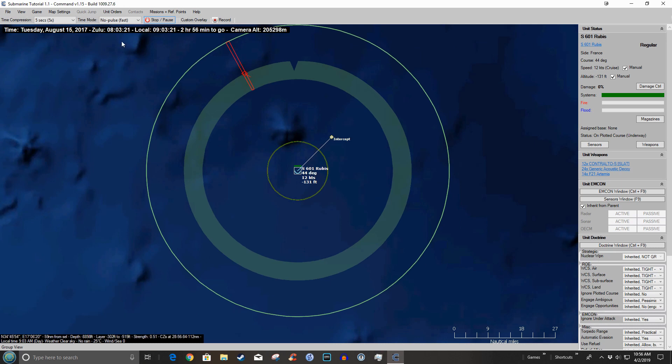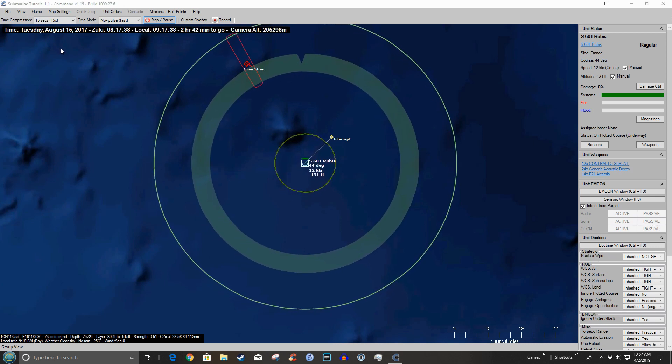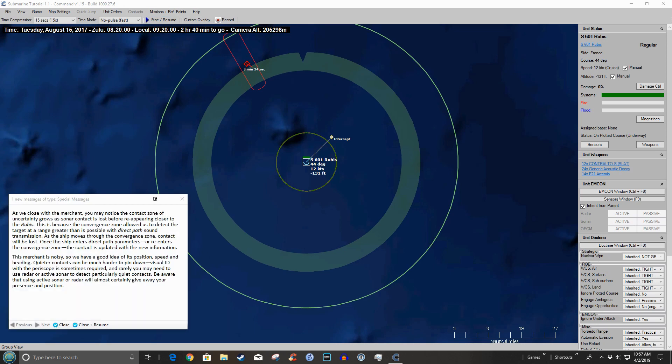Moving the map around was recommended in that guide. Let's turn the speed up a little. As we close with the merchant, you may notice the contact's zone of uncertainty grows as the sonar contact is lost before reappearing closer to the Rubis. This must be the area of uncertainty in this red area. This is because the convergence zone allowed us to detect the target at a range greater than possible with direct-path sound transmission. As the ship moves through the convergence zone, contact will be lost until it enters direct-path parameters or re-enters the convergence zone.